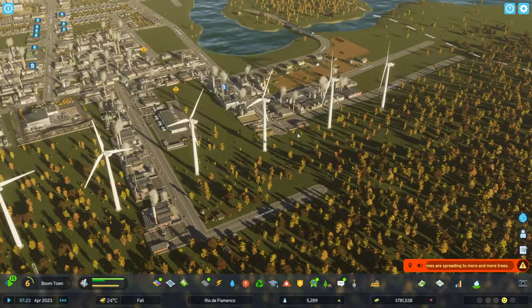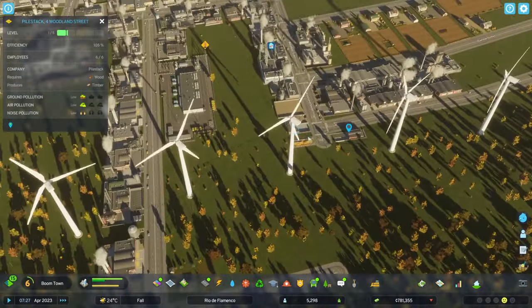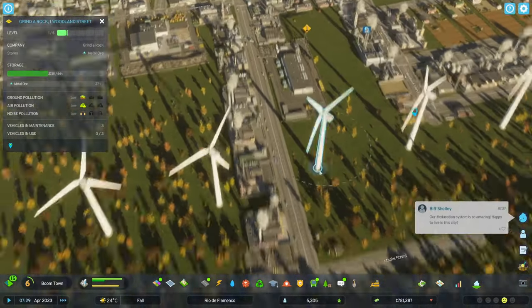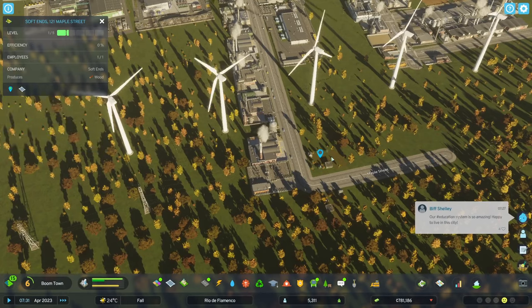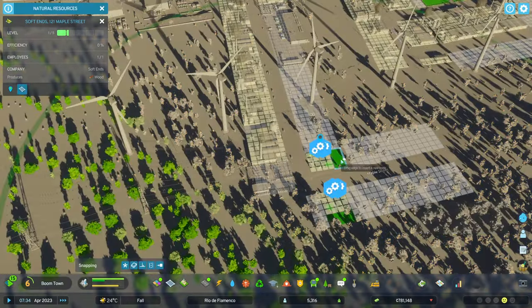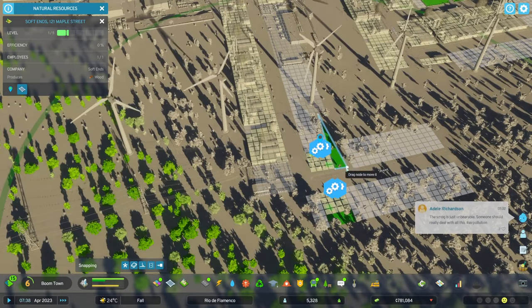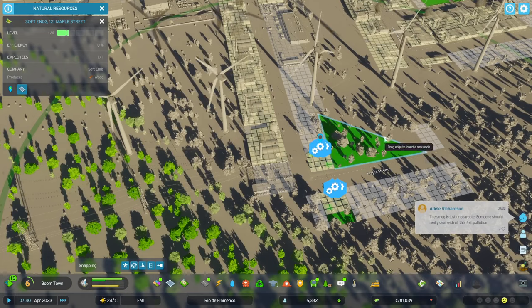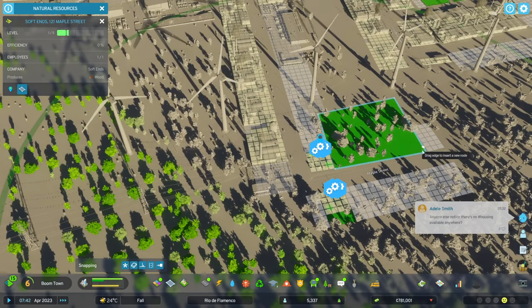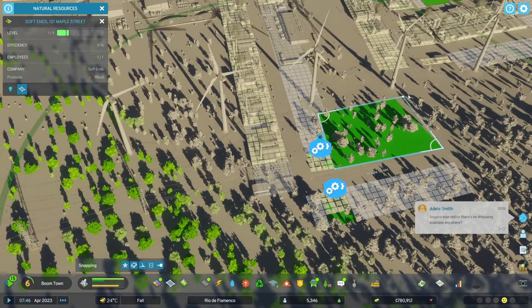In Skylines 1, we used to just wipe out all the low density and build high density — once there was enough residential demand you'd just replace low density with high density and everything would be high density. No such thing here; they are separate now. That is sort of an improvement, but it does slow down population growth a little bit.